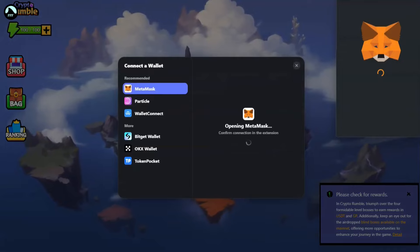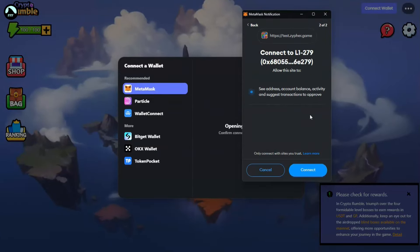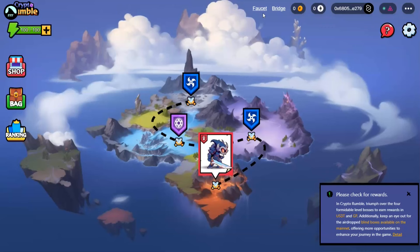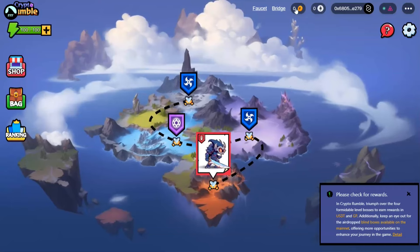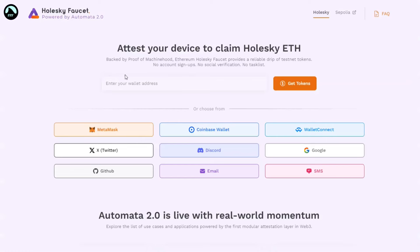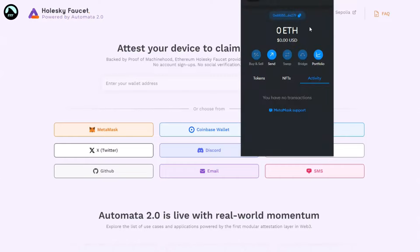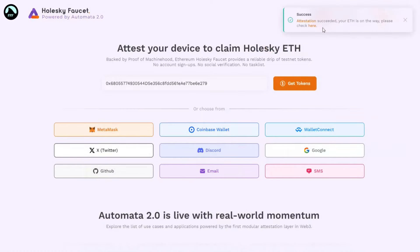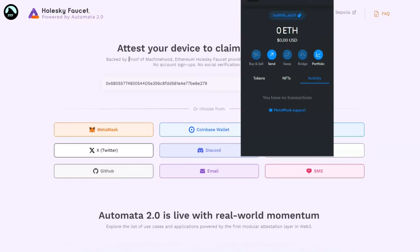Always connect your wallet to everything so it all lines up — when the airdrop comes, it will drop directly to your wallet. Switch the network if needed. If you don't have Ethereum, this is a test network, so you need to go to the faucet. Enter your address — it's the same as on other Ethereum-based networks — and click to get tokens. You should get a success message and the test ETH should arrive shortly. These faucets usually work once every 24 hours.